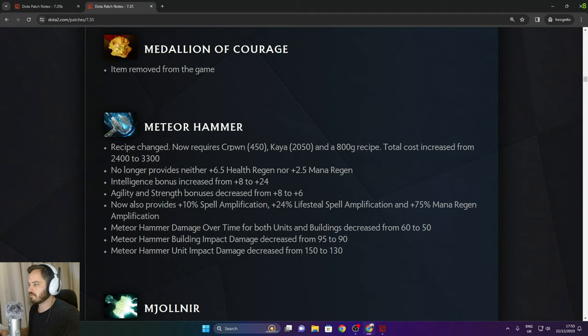Meteor Hammer recipe changed — now requires Crown, Kaya, and 800 gold recipe. Total cost increased from 2,400 to 3,300. No longer provides health or mana regen but provides 24 INT. Agility and strength bonus decreased by 2. Now provides 10% spell amp, 24% lifesteal spell amp, and 75% mana regen amplification. The DoT for both units and buildings decreased by 10, Meteor building impact decreased by 5, and unit impact damage decreased from 150 to 130.